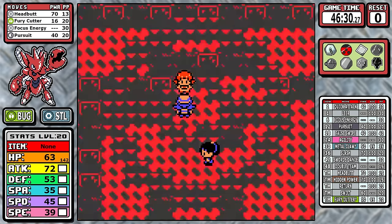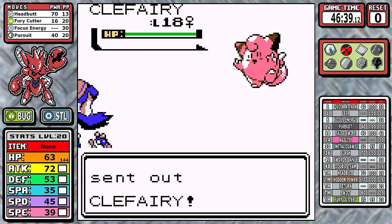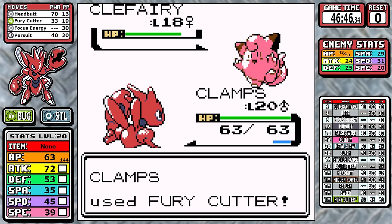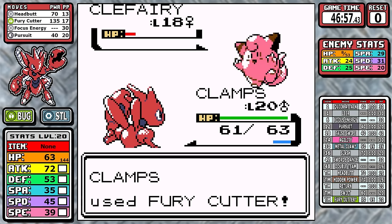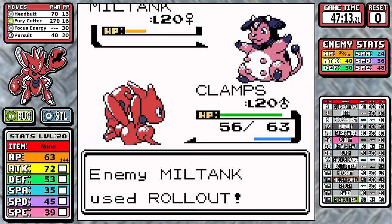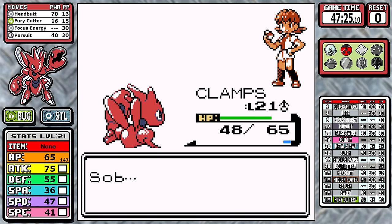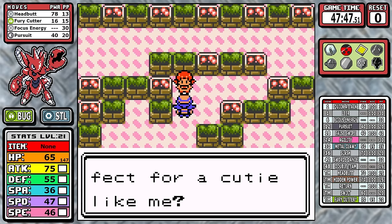Now let's jump straight into Whitney — Fury Cutter fans rejoice! To explain Fury Cutter quickly: the base power is 10, and each consecutive use doubles its power up to a cap of 160 — so 10, 20, 40, 80, and so on. We have Bugsy's badge to give it extra damage on top of STAB, so we start at 16 effective power. The overlay is displaying accurate Fury Cutter effective power now. I use it three times on the Clefairy, and going into the Miltank we have a four-stack, which means 135 effective power. We essentially beat the cow to the punch — it wants to get Rollout power built up, but we've already ramped up the Fury Cutter and it does real damage, ending the battle very quickly. I'm happy I found an actual tangible use for Fury Cutter. The bad news is this is pretty much the last time we'll talk about Fury Cutter in this run.